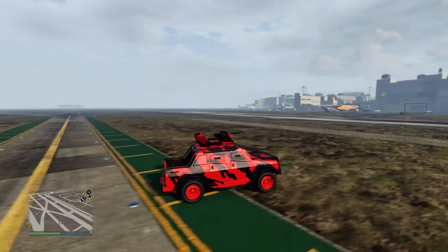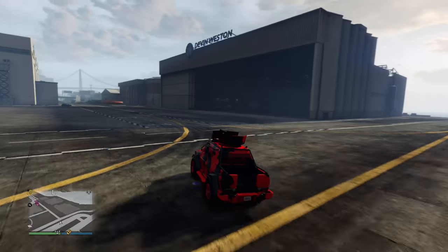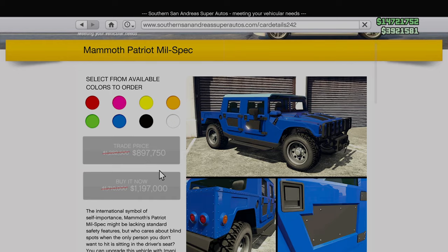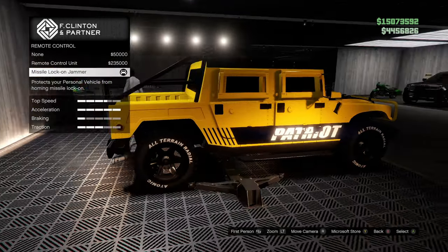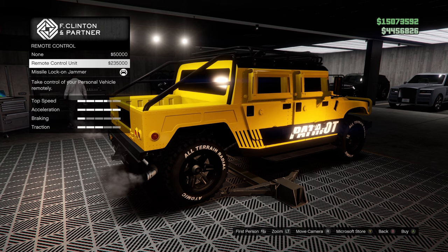I can't remember the last time we had four vehicles discounted on Warstock, never mind being 40% off — so yeah, this is a wild week of discounts just for that alone. But we do have one more: 30% off the Mammoth Patriot Mil Spec. It may not sound like much compared to the last few, but the Mil Spec is an Imani Tech vehicle so you can add missile lock jammers or remote control capabilities.